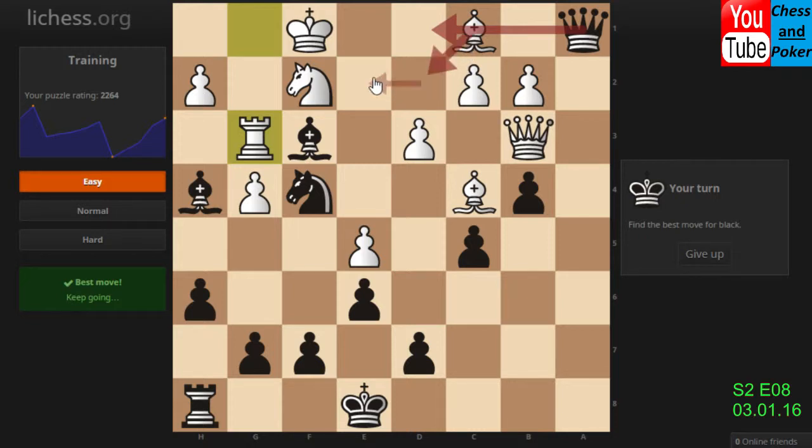2 moves, 3 moves, 4 moves for checkmate in this variation. And if I go Be2, 1 move, 2 moves, 3 moves — this must be better maybe. Be2.